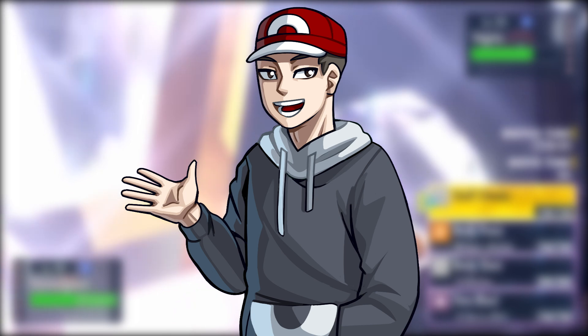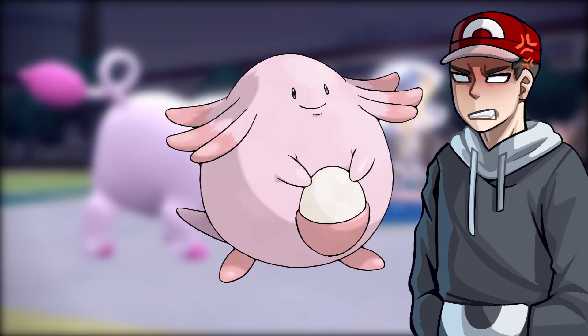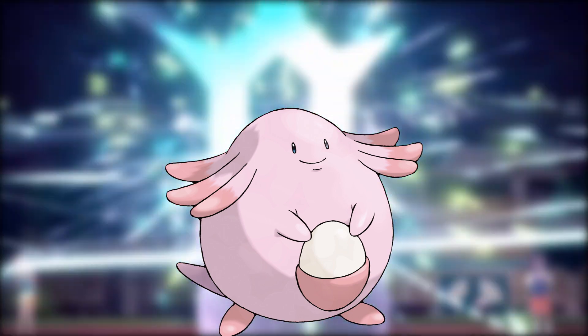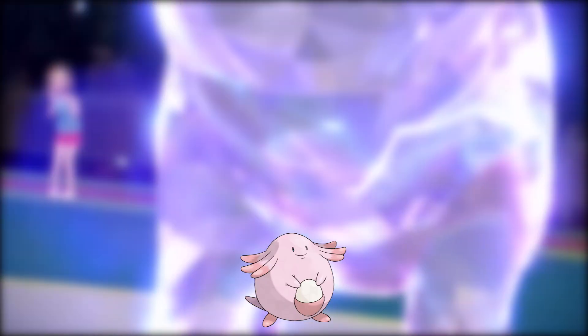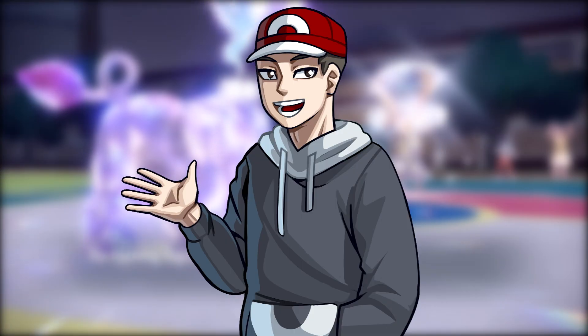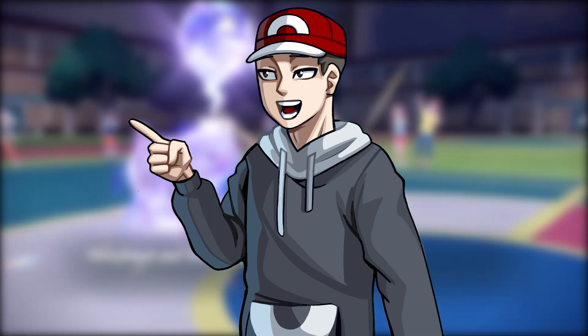I'm sure at least one of you has played a friendly match where your opponent brought a not-so-friendly Chansey with Minimize to try and tilt you. Well, I have a solution. Next time your cheesy friend pulls up with evasion shenanigans, go right ahead and squish that Chansey with Body Slam, Stomp, Dragon Rush, Heat Crash, Heavy Slam, or Flying Press — as not only will these moves guaranteed hit through the evasion boost, but they also deal double damage to a Pokémon that has used Minimize.